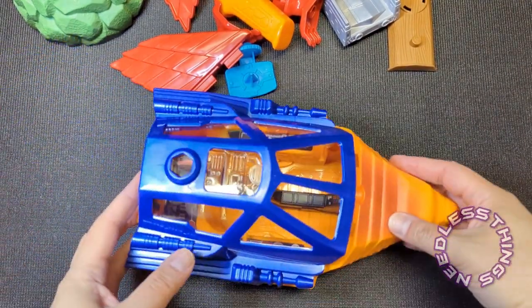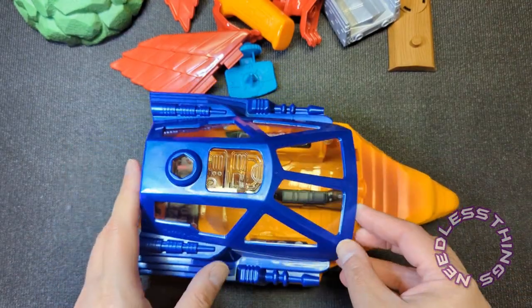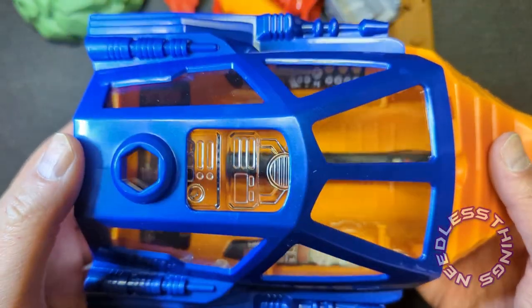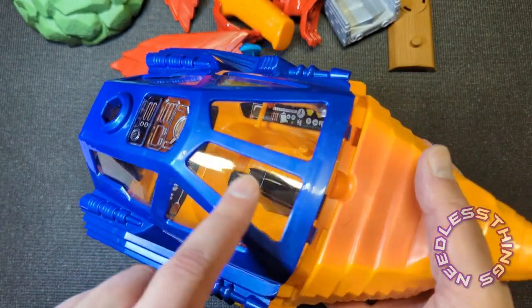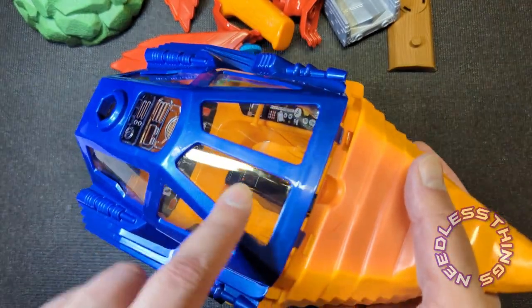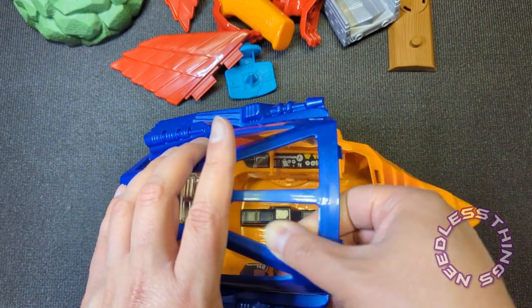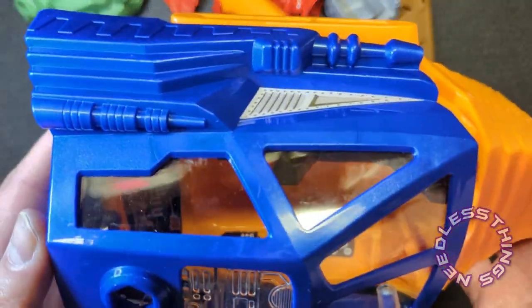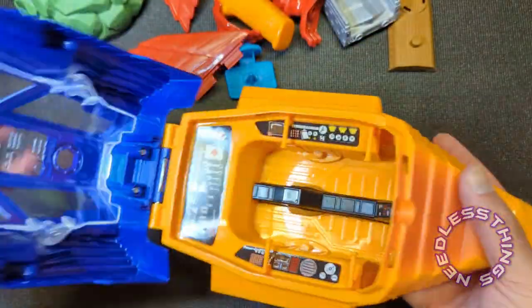We're here to talk about the Origins Talon Fighter with its beautiful metallic blue parts. It's incredible — translucent — just beautiful. I got a little scuffing right here but I believe that'll wipe right off. Look at how gorgeous and translucent that cockpit is. Oh man, this thing is great.